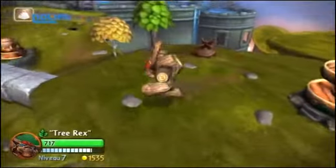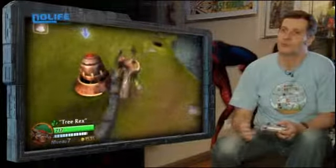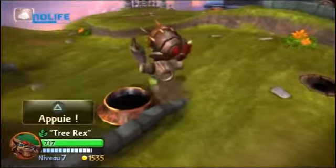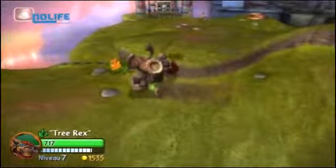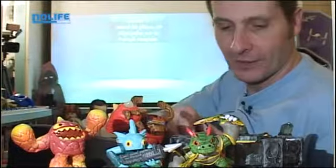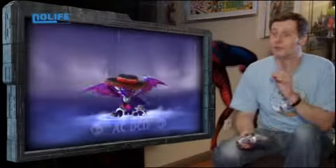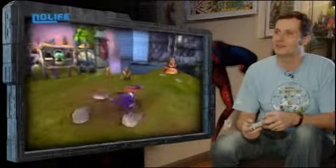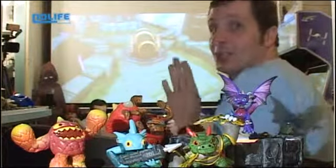Il ne bouge pas très vite, mais par contre il est super costaud. Il faut arriver à prendre le bon personnage au bon moment pour avancer dans le jeu. Il peut aussi soulever ce genre de truc pour le balancer sur l'adversaire. Je vais mettre un autre personnage un peu plus rapide — par exemple, ce petit dragon qui était dans le starter pack, un dragon électrique mais qui est mort. Je l'ai appelé « Assez Décédé », puisqu'il a du courant alternatif et qu'il est mort. Je lui ai mis un petit chapeau espagnol.